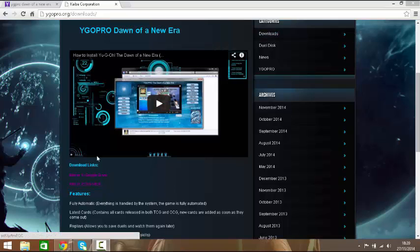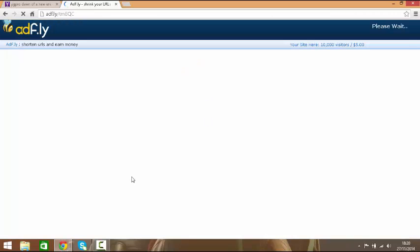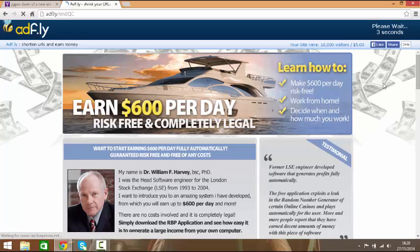You click on the download and there's the download link there. You don't need to worry about that. When it downloads, I usually use Google Drive. And it takes you up to AdFly — that's fine, you can just leave that. Basically ignore all the ads, guys. They'll say things like '$600 per day risk-free' and you'll click on it and it will give you a Trojan horse thing and your laptop will be screwed forever.